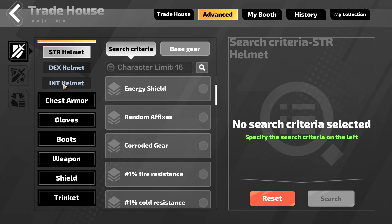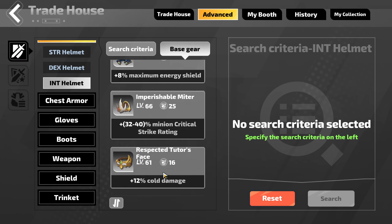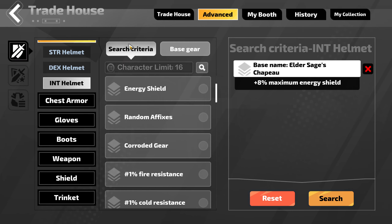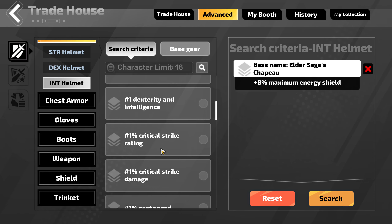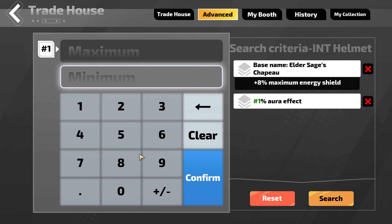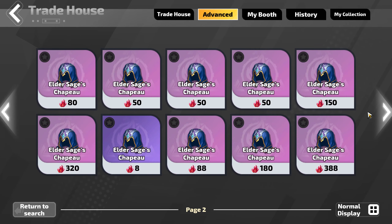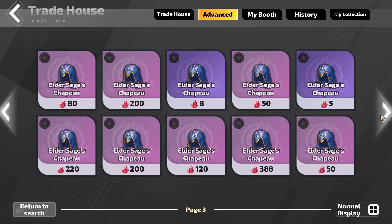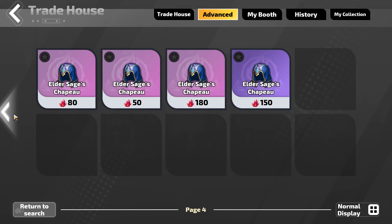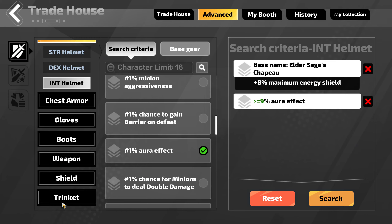You can also do this with rare items. Let's say I want an Int Helmet, and I know I want it on an Elder Sage's base. I want Fizz Taken As or Aura Effect. I don't want to have to roll both of them, so I'm going to put in Aura Effect 9%, which is the T1 roll. All of a sudden I have all the Elder Sage's Chapeau rolled with Aura Effect. Maybe I can find one for cheap that's actually worth further improving — or maybe not, because if the mods are garbage and it already has four mods, I know I'm going to have to craft that for myself.